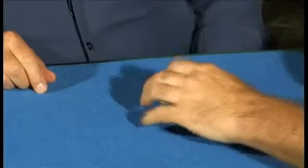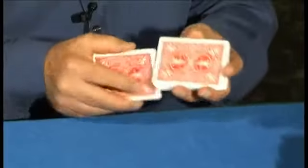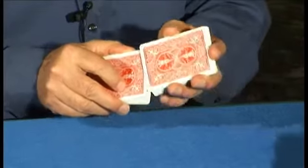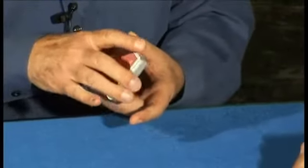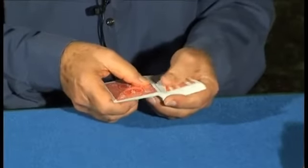Okay, so now what we're going to do is take the Lucky Joker and put it face up on the deck. Would you cut the deck and complete the cut? Great. Now I'm going to give the cards a shuffle like this, and when I do that, the Joker will go right next to your card. Okay, let's take a look and see where it is.